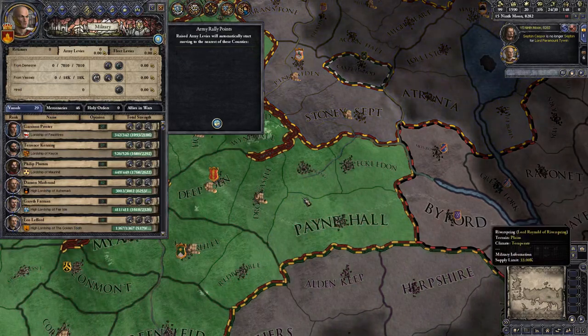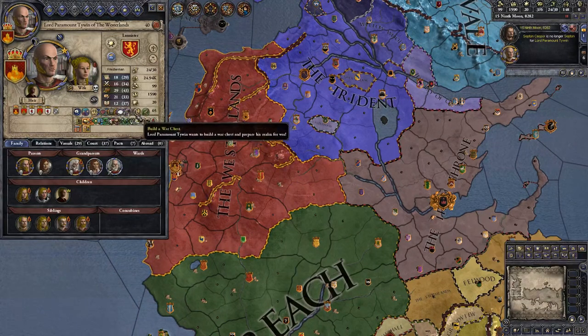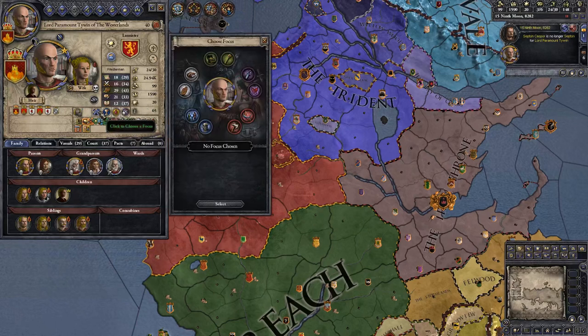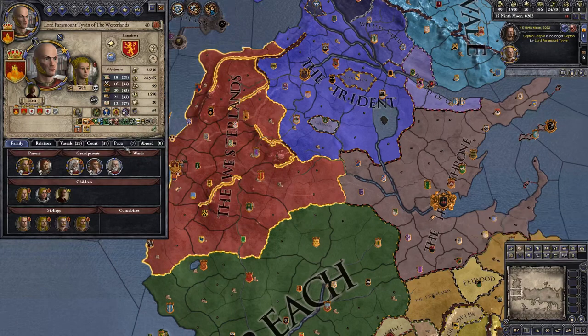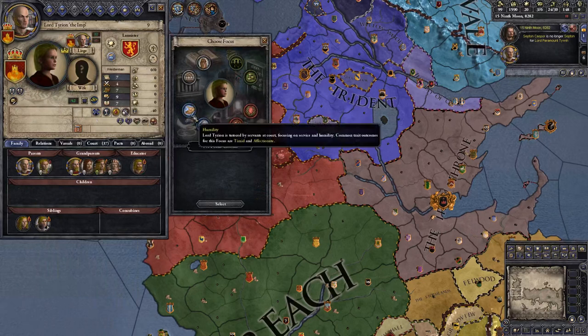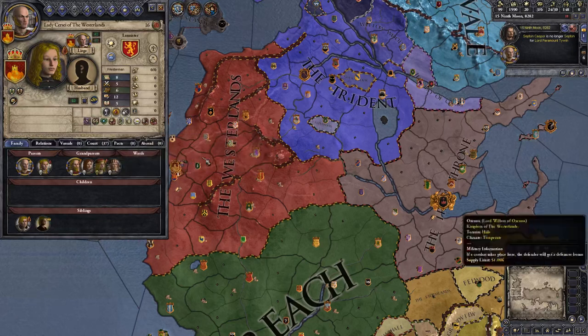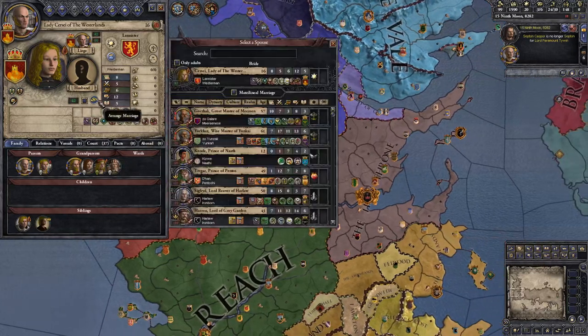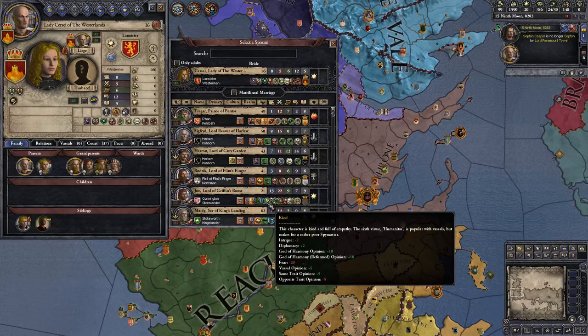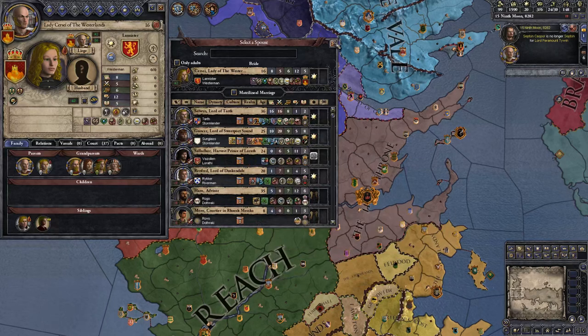Our main concern at the moment is money. We would like to have ourselves on the Iron Throne, of course, and we'd like to have the focus of business. We have a daughter unmarried, a son in the Kingsguard, and another son unmarried — let's give him a focus in money, thrift over duty. Cersei hasn't got the greatest stats; we could betroth her somewhere. The Free Cities were actually interested in her, but I think we'd rather keep her for now.